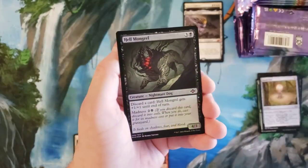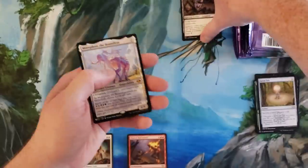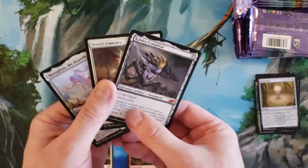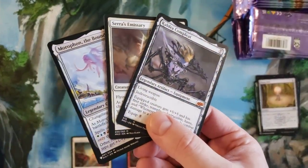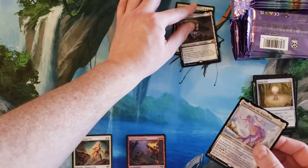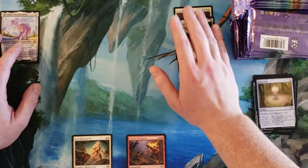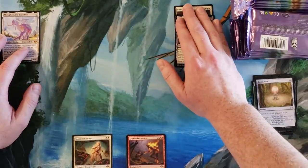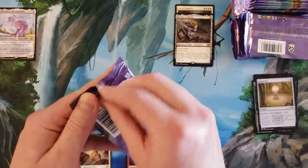Is there an orb? Goodest Boy, Morophon the Boundless - it's a three-mythic pack! It's a three-mythic pack, holy crap! Wow, all right, thank you damage box, appreciate it. Jeez, that was a good pack.